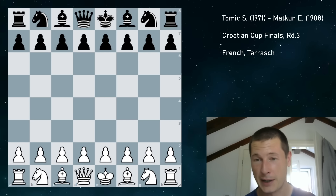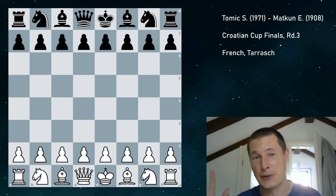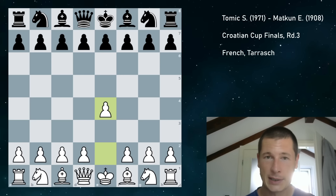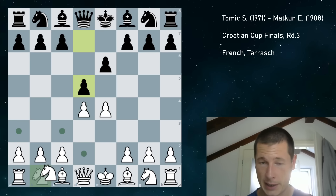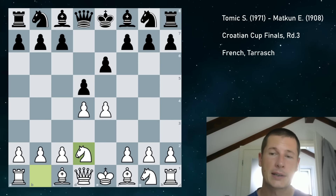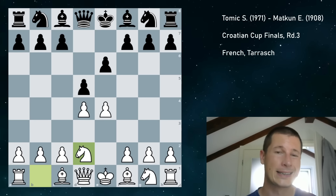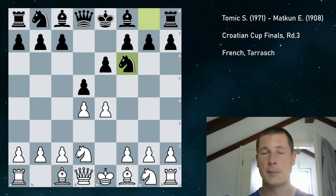If you're a French defense player, I think you're slightly masochistic. If you're an e4 player, I hope this video helps to improve your results. So I went e4, my opponent played the French. d4, d5, and I played knight d2. I usually play the Tarrasch French when I face the French. I think it's the most comfortable variation, and that's what Karpov used to play, so I basically copied his repertoire against the French when I was starting. Knight f6 is the main line.